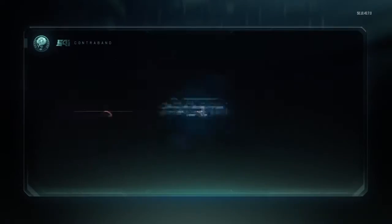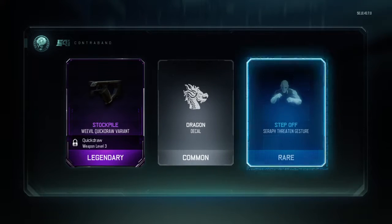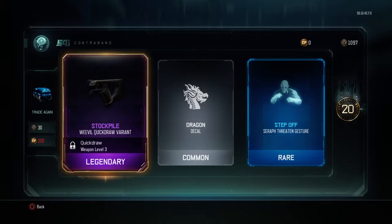Let's see what we get. Come on, give me some DLC weapons. 20 crypto key bonus — nice. Criminals and scumbags everywhere, man.